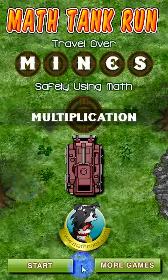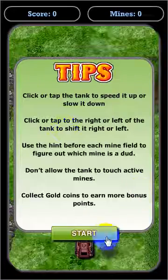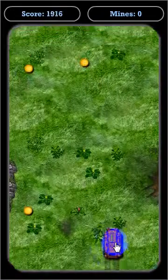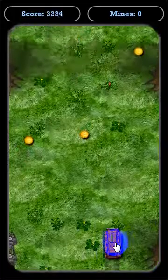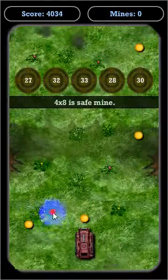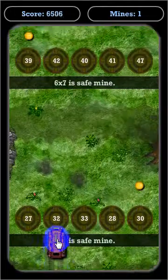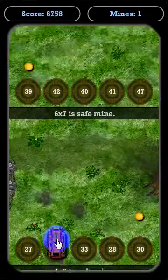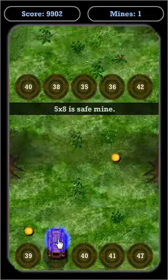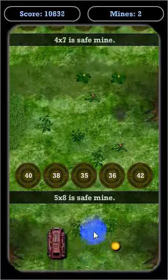Let's take a look at the hard level — it has a little bit harder problems, but not too bad. I just want to give you an idea of what that looks like. Let's speed it up until we see the first problem. Four times eight is a safe mine. They're a little bit bigger, but not too much bigger. Six times seven is 42 and that's a safe mine. Five times eight is a safe mine — 40. I'll go ahead and let that finish up.